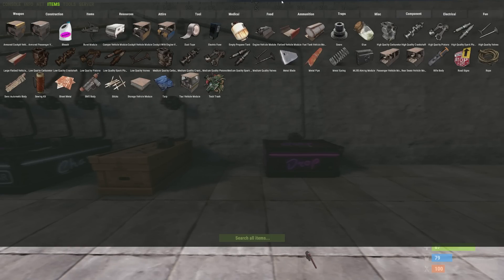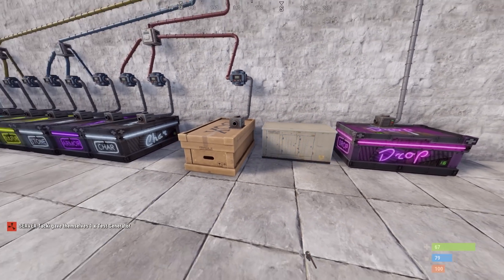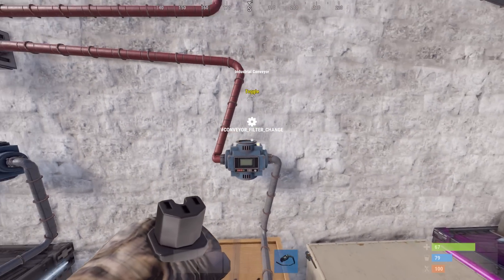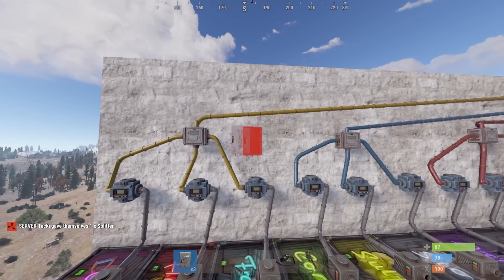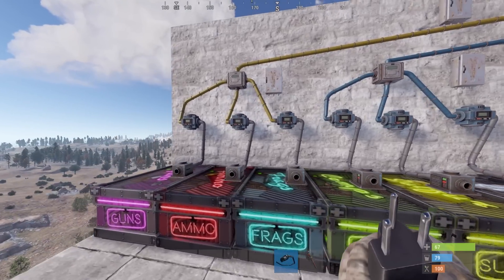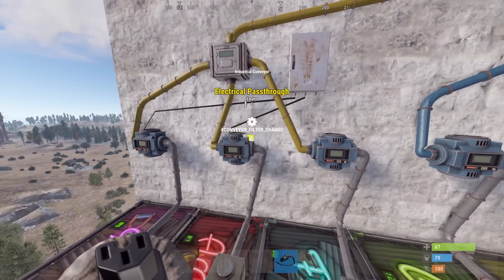Next, we need power. I will be using the test generator, which has infinite power, so you might be using something different — a couple of windmills, since this stuff is mid to late game. Now, in the current build it would seem that the electrical is a little buggy, so I will be using splitters to connect everything up. I imagine by the release this should be fixed. The problem is these electrical pass-throughs tend to bug out and stop working on the aux build.